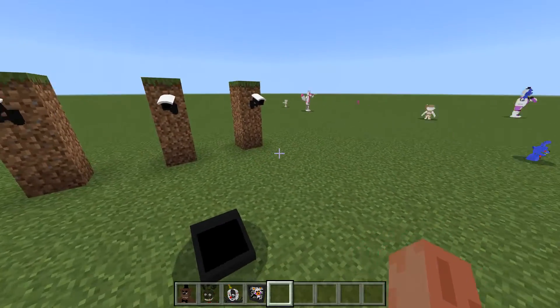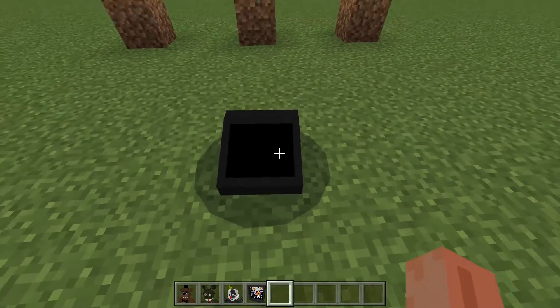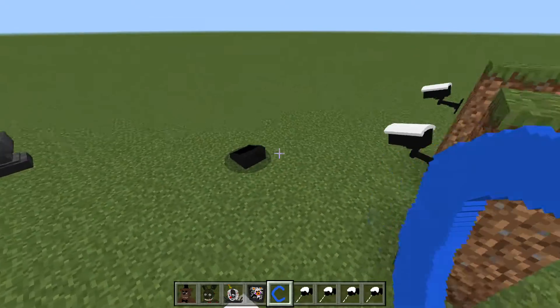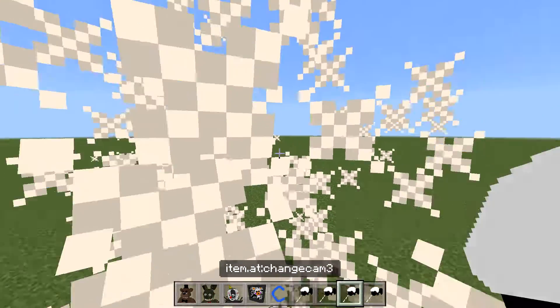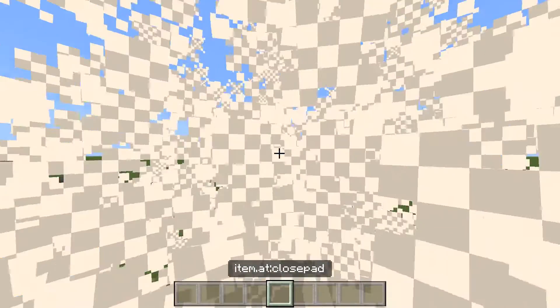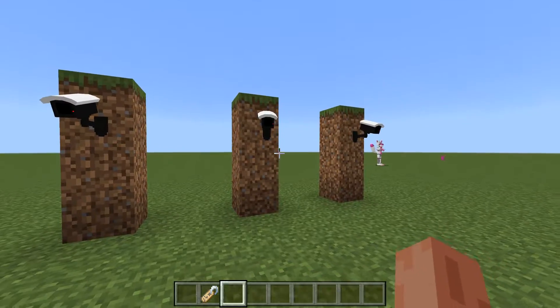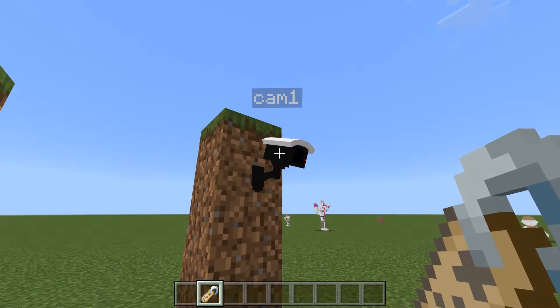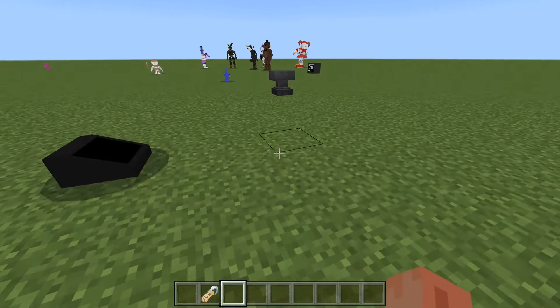Let's check out the camera system. We have a really cool camera system — all we have to do is push this pad and now we're controlling cameras. We can choose cameras like this: Cam 2, Cam 3. I didn't install any more cameras so we only have 3. Don't forget guys, you have to use these tags because if you don't use tags the cameras won't work. You have to name them Cam 1, Cam 2, and Cam 3, otherwise it just won't work.